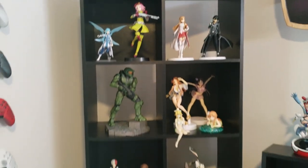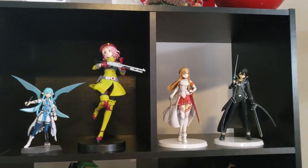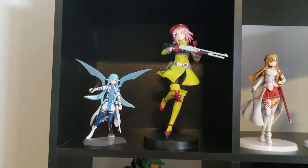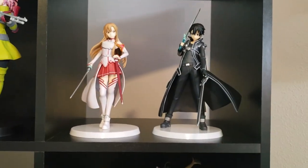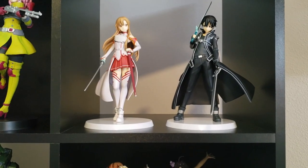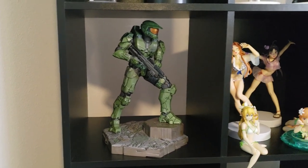Now let's get into some of these figures on this shelf. As you can also see, I'm a big Sword Art Online fan. We've got Asuna from Alfheim Online, Lizbeth from Gun Gale — these came with the PlayStation 4 Hollow Realization Collector's Edition. Very cool figures. We've got a Master Chief down here. I like this one a lot; it's one of my newer figures.